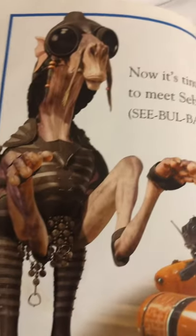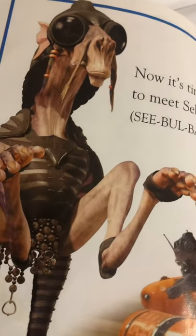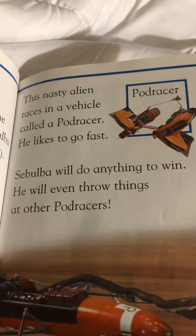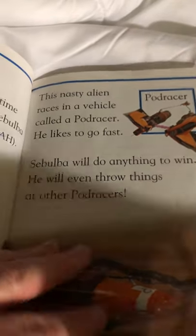Now it's time to see Sebulba. This nasty alien races in a vehicle called a pod racer. He likes to go fast. Sebulba will do anything to win. He'll even throw things at other pod racers — cheat.